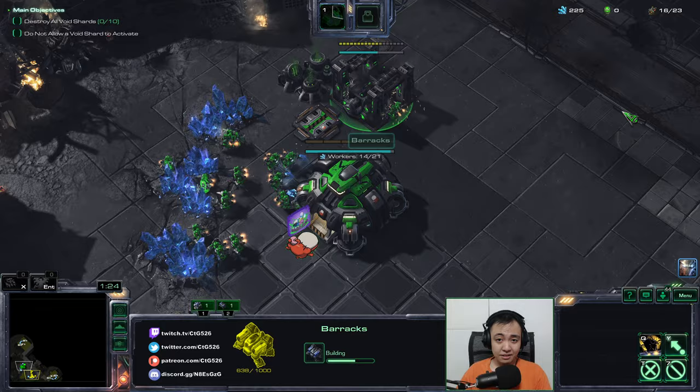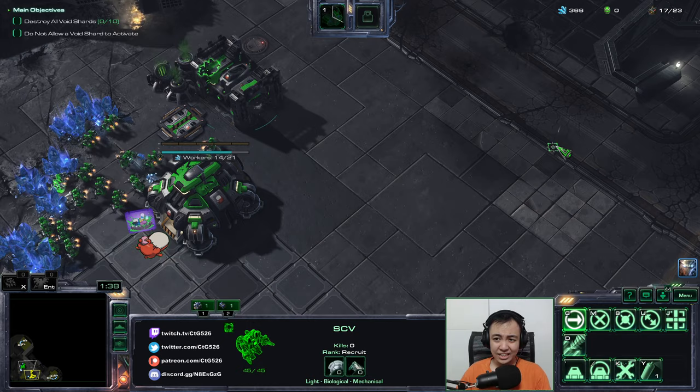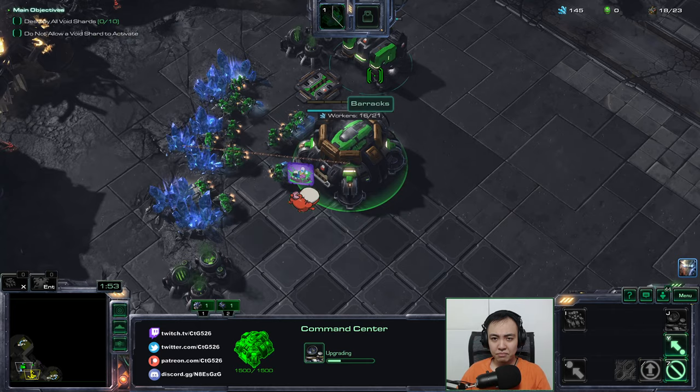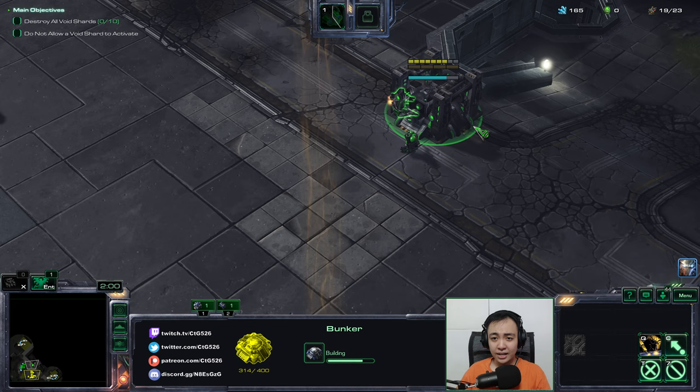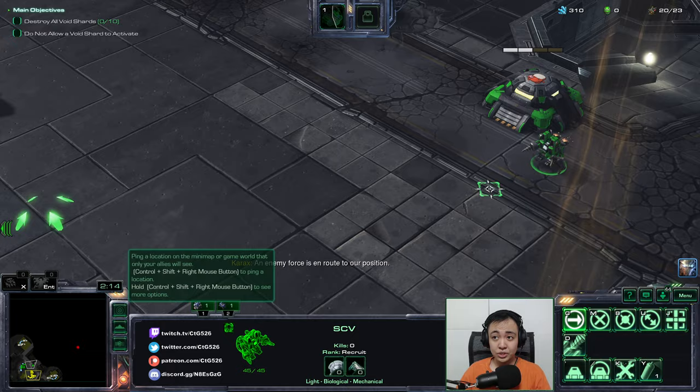If you queue up 3, 4, or 5 units, those extra ones are not really building — they're idle resources. For the first wave, I'll need to set up some defense. How you start off is by making a bunker and adding Marines into it. All of Raynor's infantry units go in these bunkers and they'll be able to defend just fine.